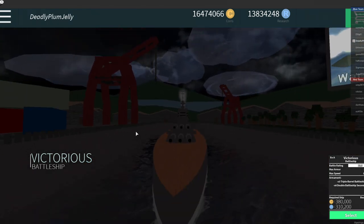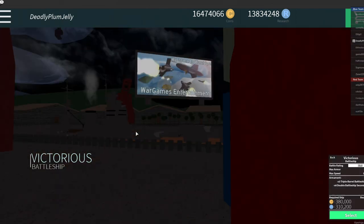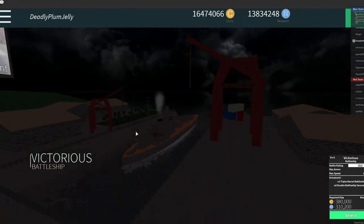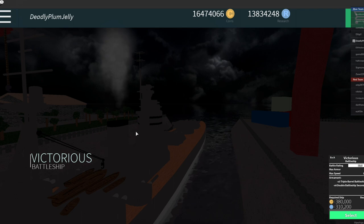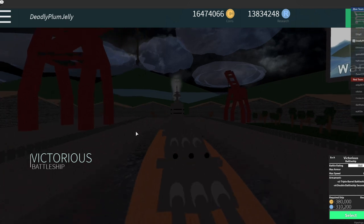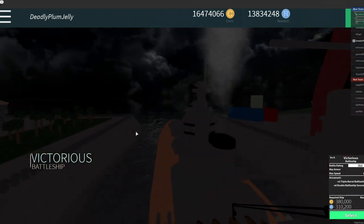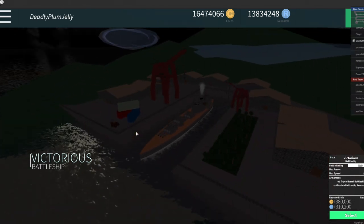The Victorious is a 10.0 Battle Rating Battleship, and it goes at a reasonable speed of 15 knots. It's actually pretty quick for some bow ship of its size. Most of the bow ships of its tier are slightly slower than it, or go at a bloody snail pace. It has a decent health pool for a Battleship, but compared to other Battleships of its tier, it's quite low — the same amount of health as a Charlemagne — but it has some upsides.